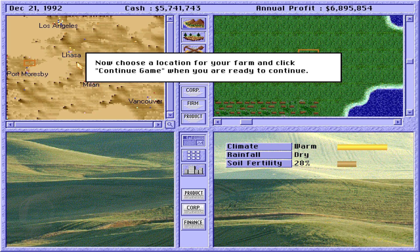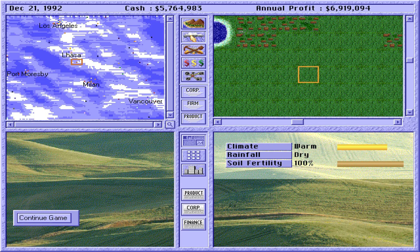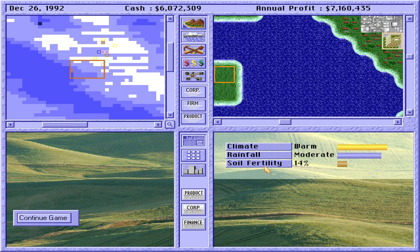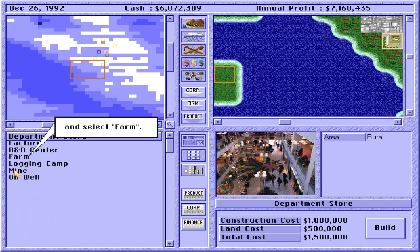I think this black dot is the best — 100% soil fertility. We need more water maybe, but let's check again. We must select a piece of grassland with warm, cool, or cold climate and moderate rainfall. Oh, we can zoom in even more. Well, the soil fertility isn't great, but let's just do it.